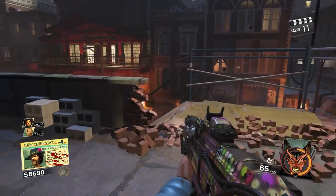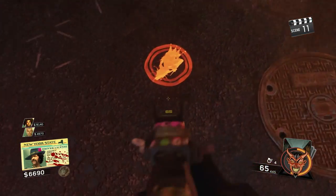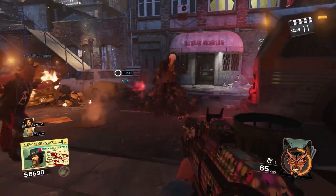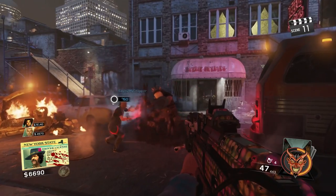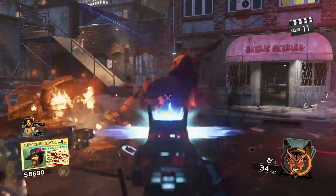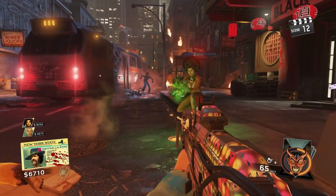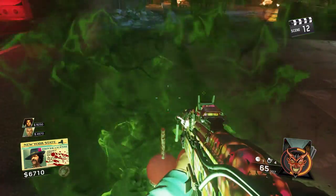Once you've completed that step, go back to the dojo. In front of the dojo there will be an orange rat king symbol that is rotating — press square and the rat king will spawn in. Make sure you have a very strong pack-a-punched gun. Shoot the rat king and eventually when he disappears he will drop an eye. Take that eye, go back to Pam and talk to her, and then you need to find six orange rat king symbols around the map.